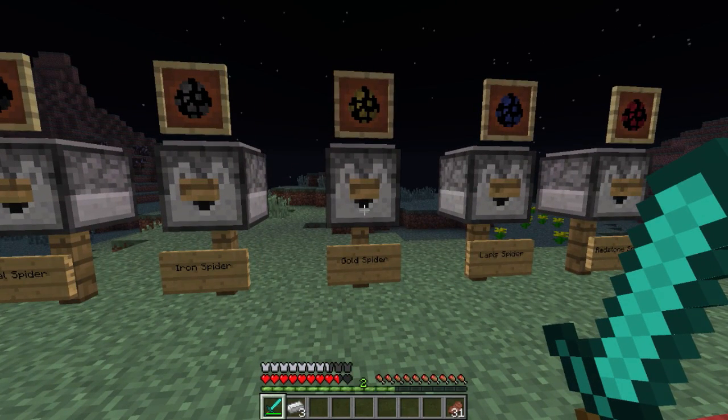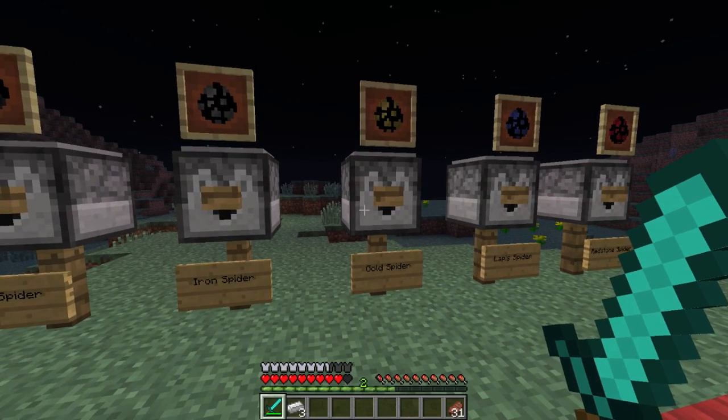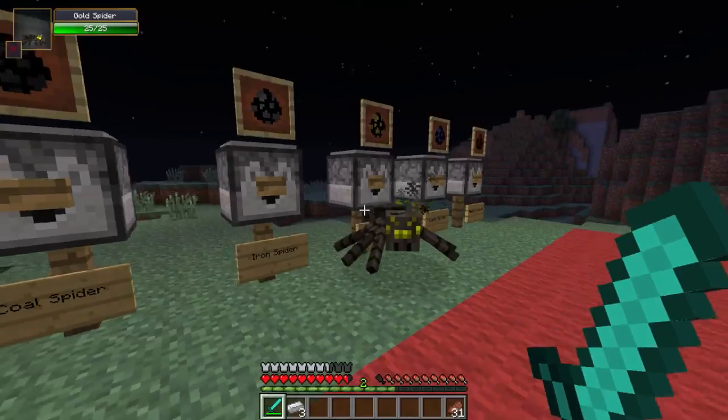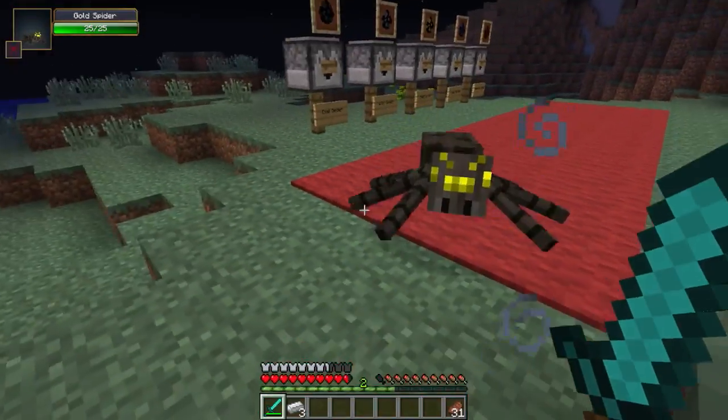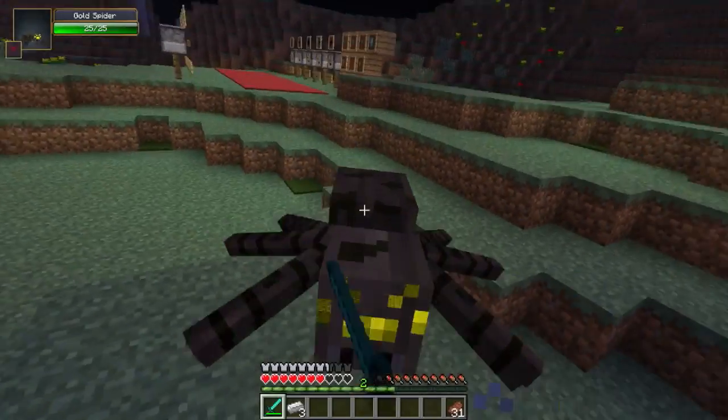The gold spider has the same attributes as the regular spiders as far as speed and follow distance. It'll deal 2 hearts of damage, and it'll apply a slowness effect that'll last for 5 seconds. These guys can be a little bit dangerous if you're really unsuspecting, because they're gonna catch up to you no matter what.